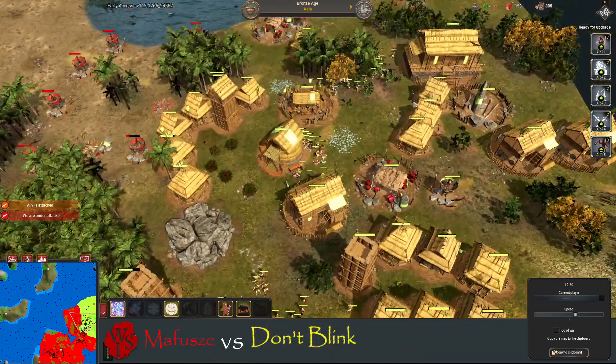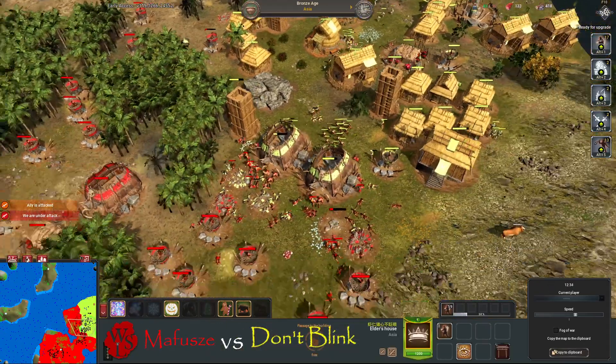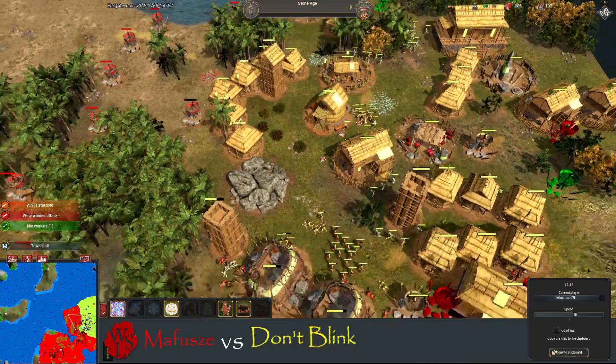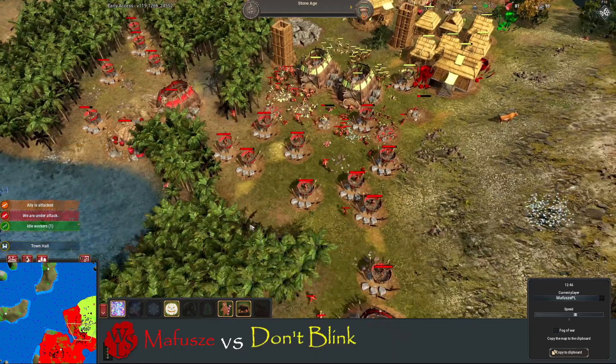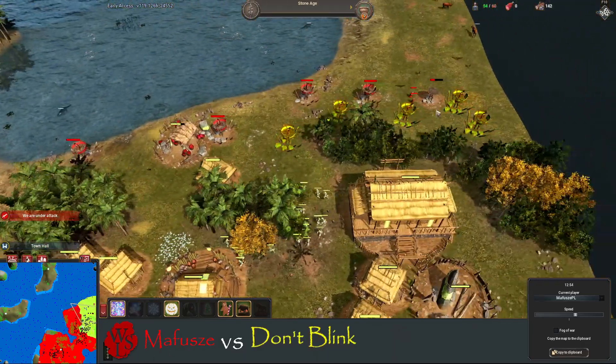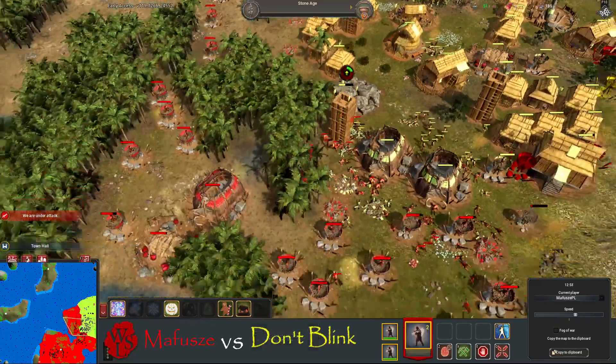Has he got his population upgrade? He has — he's at 61 of 90. Mafusha is probably only on 53 of 90, so he cannot get too big an army at the moment. The best he can do is just keep spamming these bulwarks.